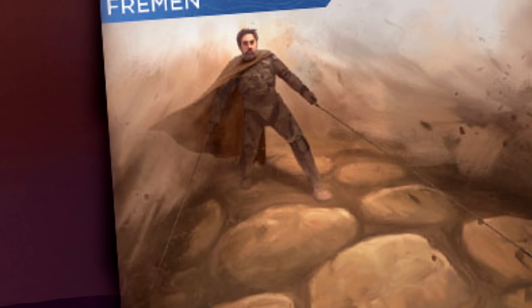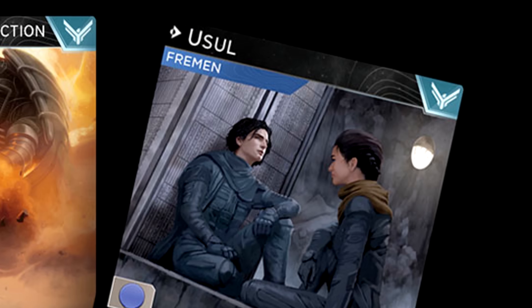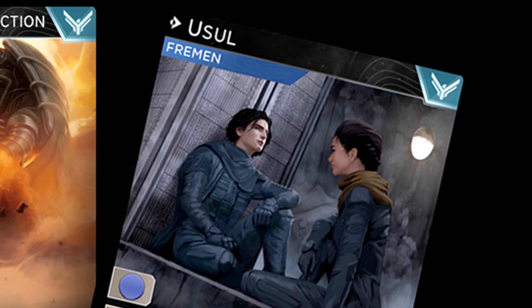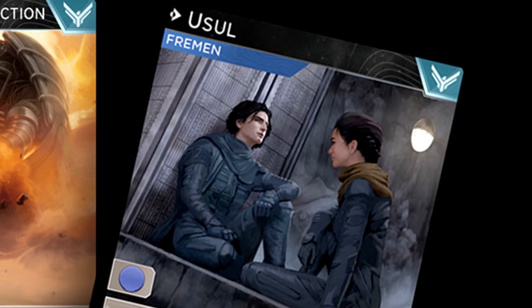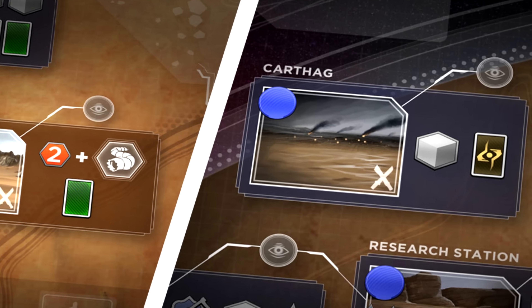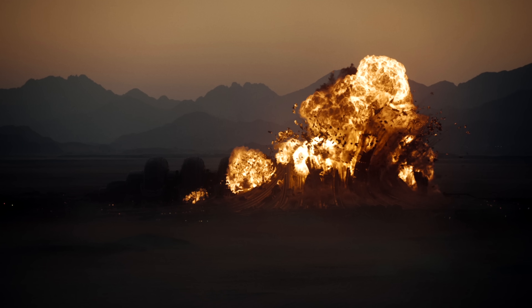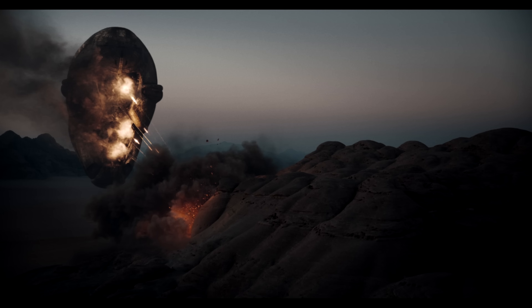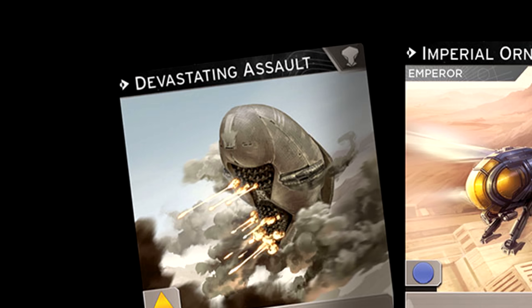This card uses the word Usul, which is the secret Fremen name given to Paul Atreides — an Arabic word meaning 'the base of the pillar.' They may use the word in Dune Part Two, which will delight fans who love the phrase 'Tell me of your homeworld, Usul.' This image also shows Carthag, which could mean we'll see it in Part Two, and we can also see Harag Erg, which seems to match the same location shown in the Dune Part Two trailer based on the rock formations.